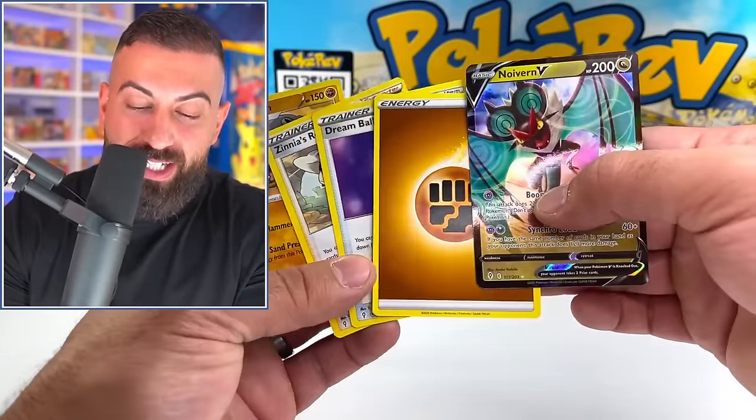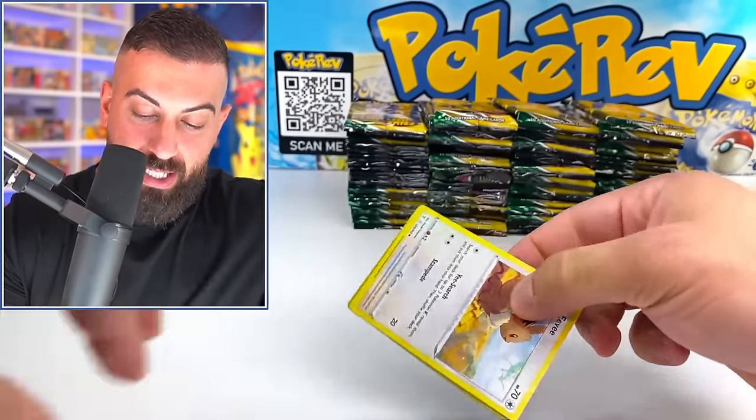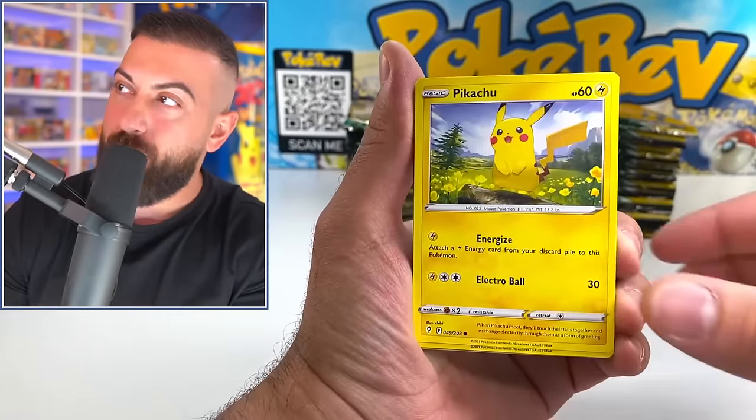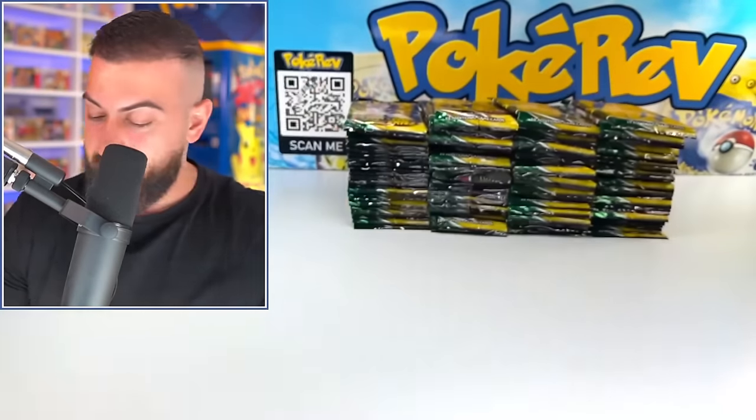We got a Ninetales V to start it off here. Hoping to pull another miscut out of here — I think it would be insane. Just finding error cards, I feel it's one of the coolest things. Copycat Raichu regular holo. All right, let's keep it going.